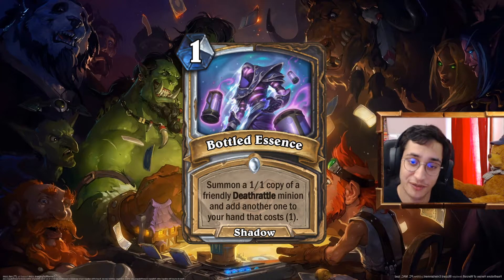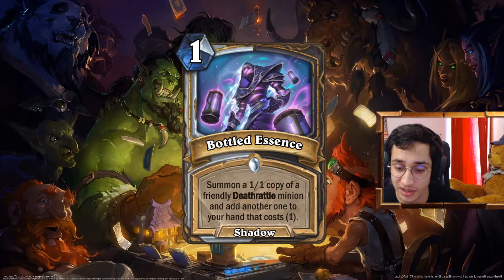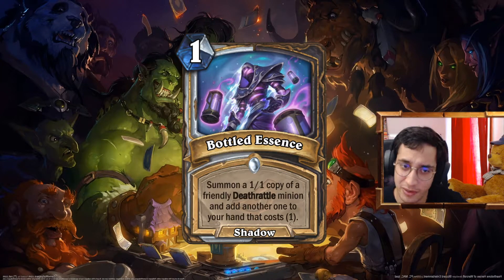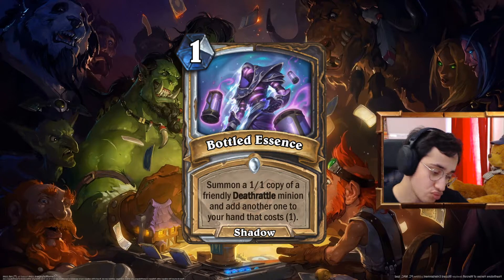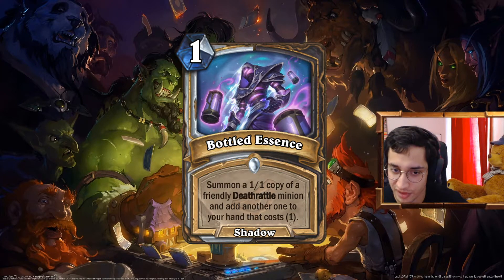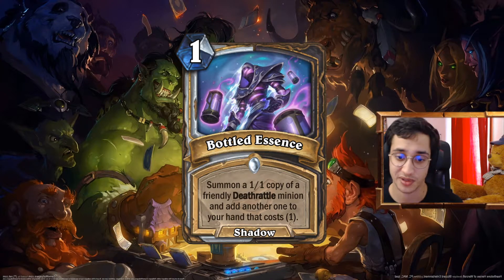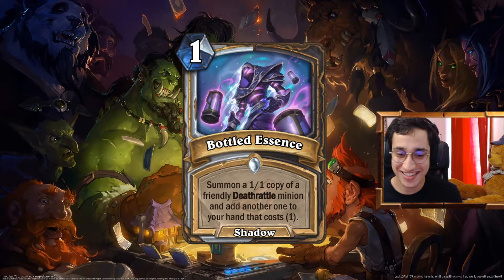It's a one mana spell, Shadow spell for Priest and Rogue. So Rogue and Priest have a lot of synergies around Deathrattles of course, and other stuff. For now, it's a one mana spell that summons a 1-1 copy of a friendly Deathrattle minion and adds another one to your hand that costs 1. So basically it's like Adorable Infestation, but you don't get the plus one plus one buff — because you have Deathrattle minions, they already have a good effect. Having multiple copies of them with Death's Fortaste, or other ways to proc Deathrattles in Rogue — we'll talk about that afterward. It's pretty good.